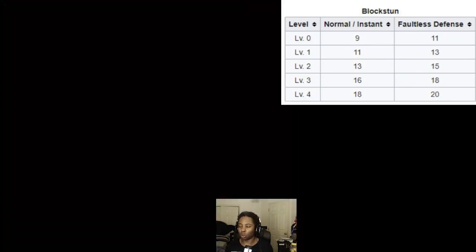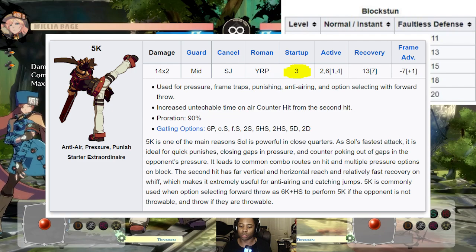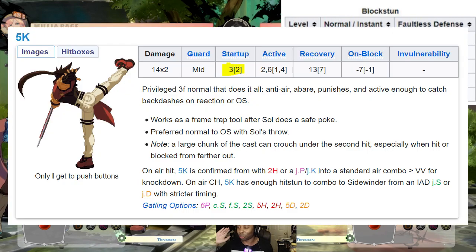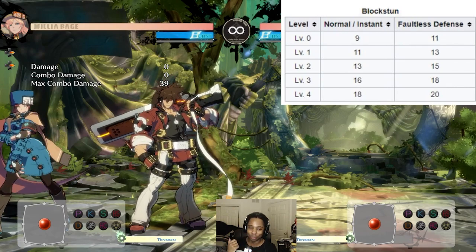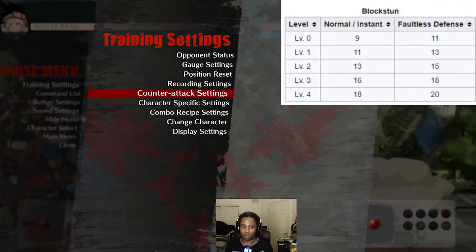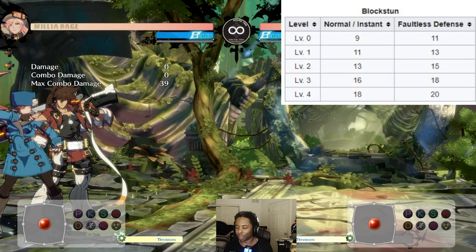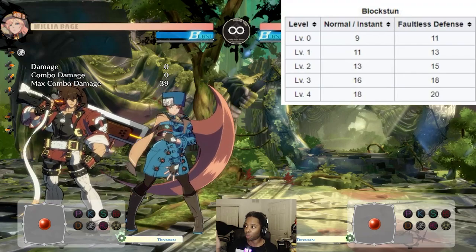So we have Sol here. For whatever reason, once upon a time Sol had a 5K that was three frames. Then someone at ArcSys was like 'that's too fast, let's make it five frames.' Sol players around the world complained. When Strive came out they fired the person who made it five frames and made it three frames again. Now in this game it's two hits and really easy to confirm — it's a really, really fast button. So let's set his 5K here, because Sol will delete our life bar if he hits us.